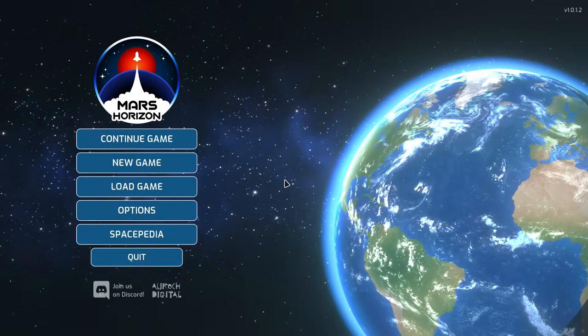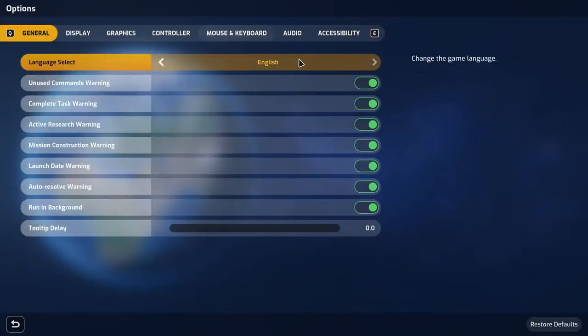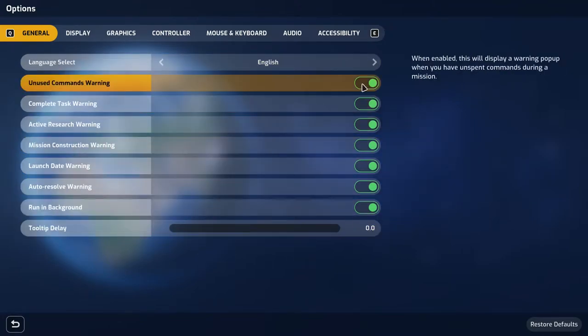This is the main menu you're greeted with when you first start the game. Going into the options, there are tabs for general, display, graphics, controllers, mouse and keyboard, audio, and accessibility. There's not a massive amount of options because the game is relatively easy to get to grips with. In the general tab you've got language settings and tooltip settings — pop-ups that appear throughout the game to give you tips about what's happening at that moment.